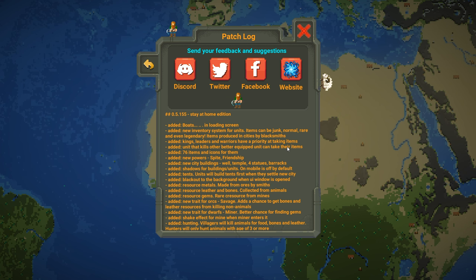There are new city buildings: a well, temple, four statues, and a barracks. There are shadows for building units, though they're set off by default. Units will build tents first when they settle a new city. There's a blackout added to the background when the UI window is opened. There's also a resource — metals made from ores by smiths — which is quite a cool trait, so there's actually a use for metals on the map now.